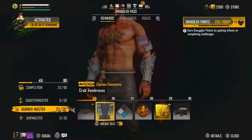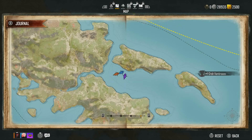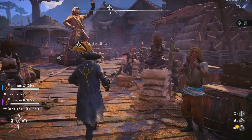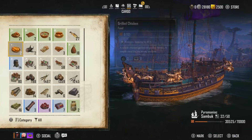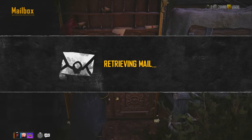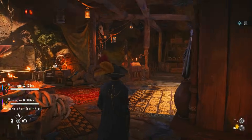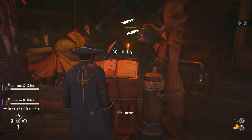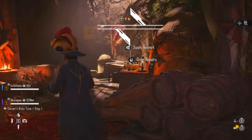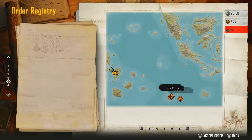I'm going to fast travel back to Saint Anne. I had some mail but there's nothing in it. What I'm going to do is go to the helm because we need to get pirate ships after us — a lot of pirate ships — for this to work properly. I'm going to the Order Registry because we know that if we accept orders we get pirates after us, and pirates at this level give us a huge amount of XP.